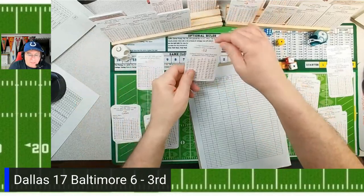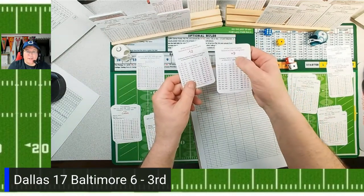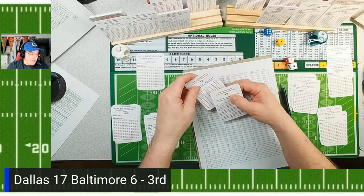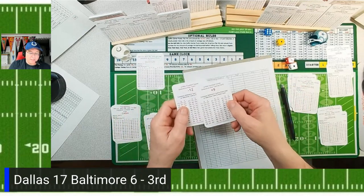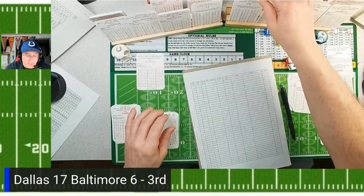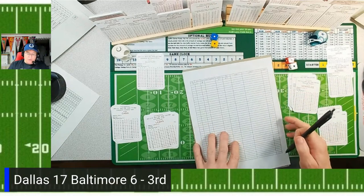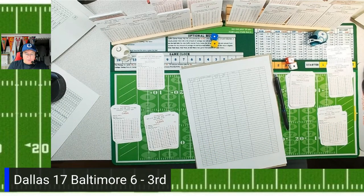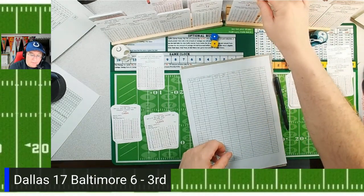The defense is lopsided here - I'm off the minus-12 defensive card and Dallas is reading off the plus-9 defensive card. Dallas is a 42 and 42, and Baltimore is a 33 and 30. These are the defensive cards - you order them separately, compare offense and defense, and that gives you a number, then you roll to see what formation and index they're running. They're like seven or eight bucks at the APBA store.